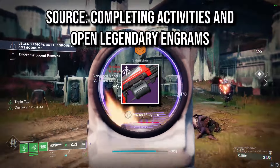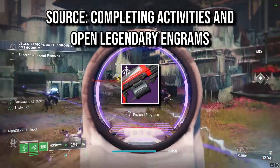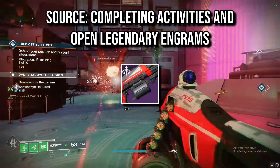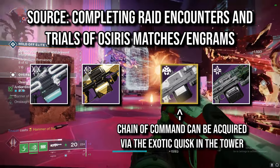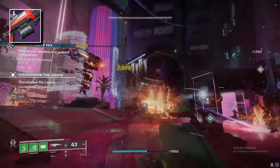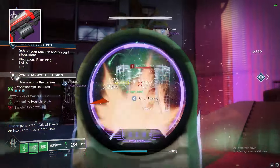Marcato-45 is an adaptive frame world drop LMG added in Season 23 of Destiny 2, which you can acquire by completing any activity or by opening legendary engrams. Almost every other adaptive frame LMG in the game is found from some sort of endgame activity like raids or trials. Because this weapon is a world drop, most people are just going to automatically delete it without realizing how good it can actually be.